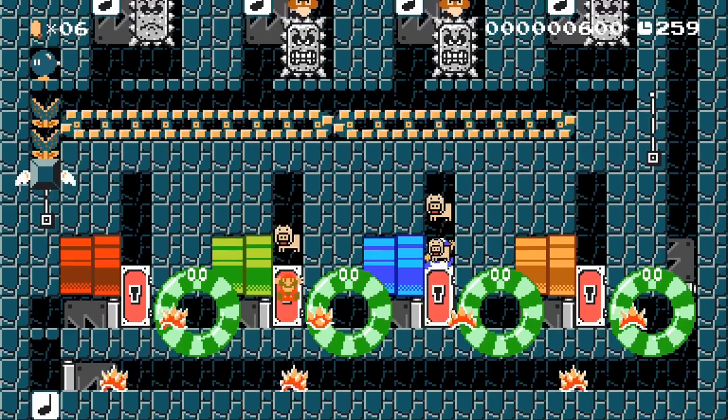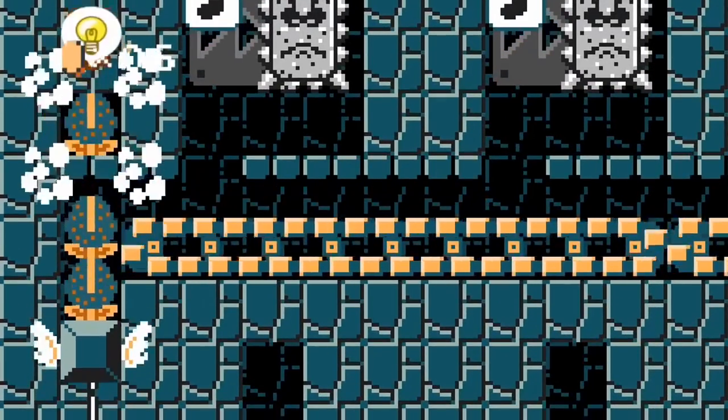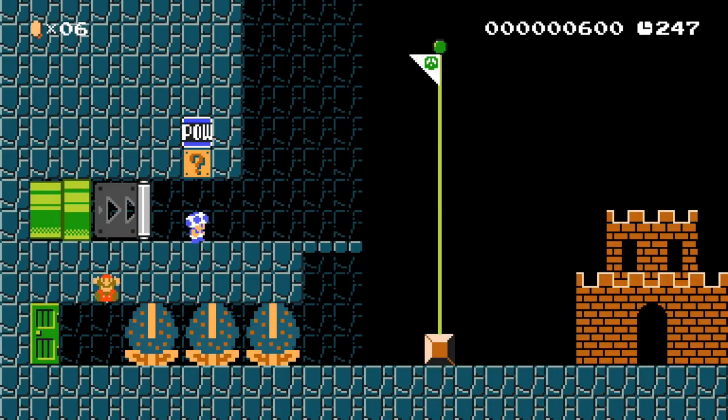Once there is only one person alive left, the Bob-omb on the top right will be destroyed, giving the key to the winner. The player can then enter the door and proceed to the end of the level, where they are given the option to either let the losers grab the flagpole or not.